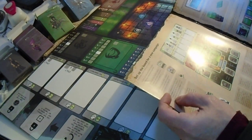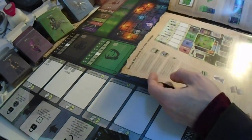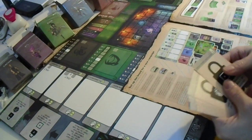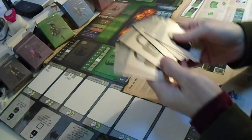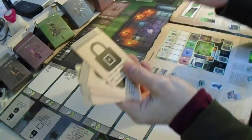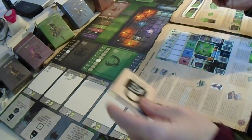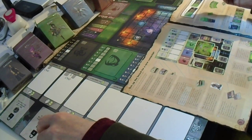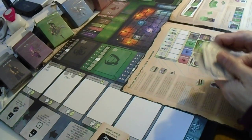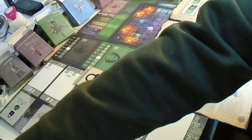Next, place two advanced creature lock cards per player. Advanced creature lock cards — this one looks like a lock, but these don't look like a lock. One, two per player.